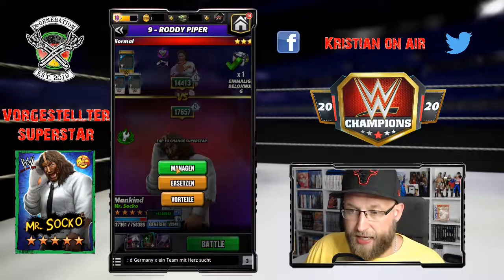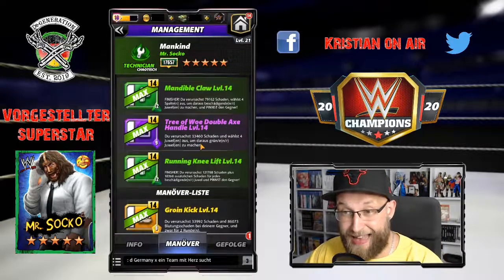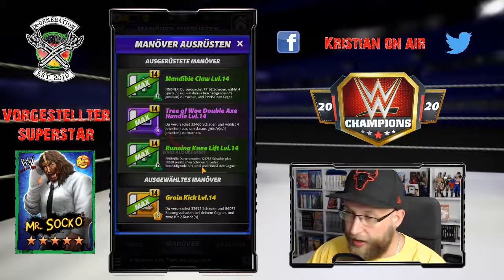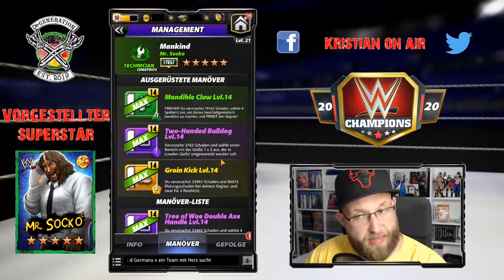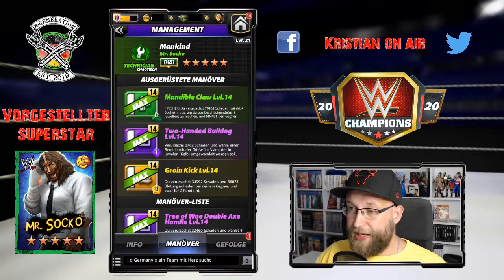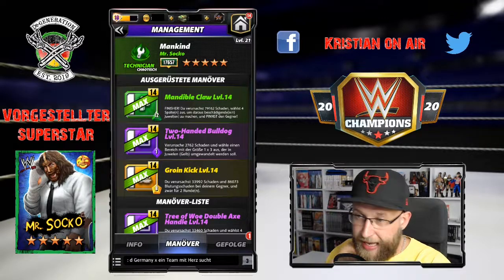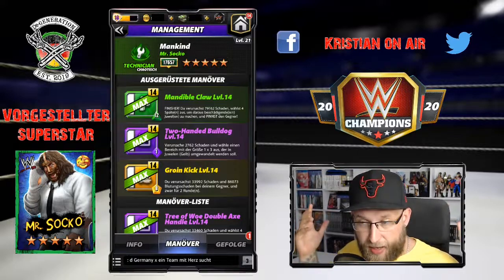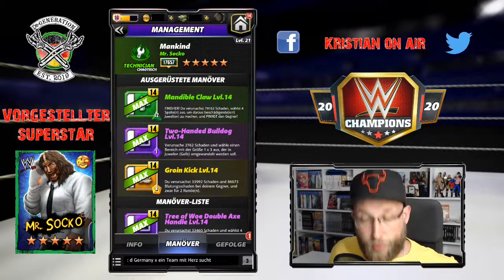Die Entscheidung sollte doch wohl feststehen. Ich will euch nichts einreden, aber seien wir mal ehrlich: es sind beide Movesets geil. Mir gefällt aber tatsächlich das erste mit am besten, nämlich mit dem Groin Kick und unserem schönen 1-MP-Move, dem Two-Handed Bulldog - das ist meine Empfehlung, so würde ich ihn spielen. Ist ein geiler Superstar, wirklich Mr. Socko. Ich fände es richtig geil, wenn ich ihn habe. Ich muss aber auch ganz ehrlich sagen, dass ich mit Attitude Era Superstars schon ganz schön zugebombt bin - wenn ich ihn jetzt nicht hätte, würde für mich die Welt definitiv nicht untergehen. Aber trotzdem würde ich mich freuen und dann würde ich ihn genau so spielen.